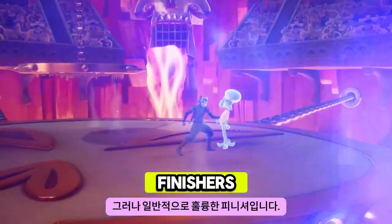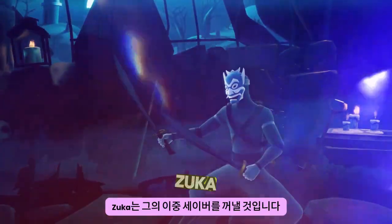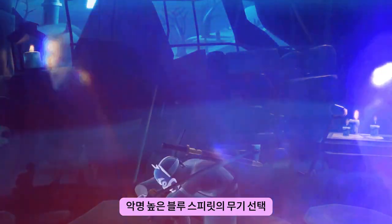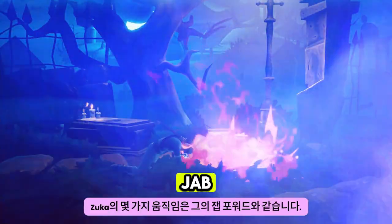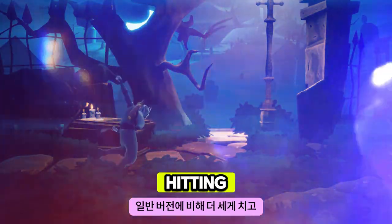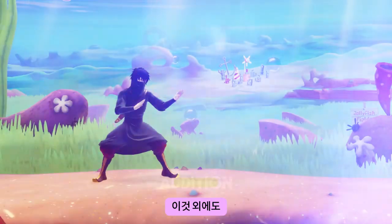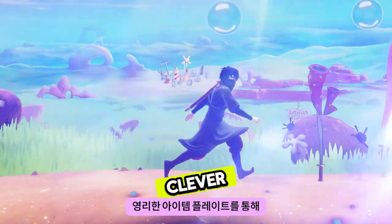By pressing down special, Zuko will pull out his dual sabers — the infamous Blue Spirit's weapon of choice. With the swords equipped, a few of Zuko's moves like his jab, forward air, and charge forward attacks will all change slightly, generally being a bit faster and hitting harder compared to the regular versions.